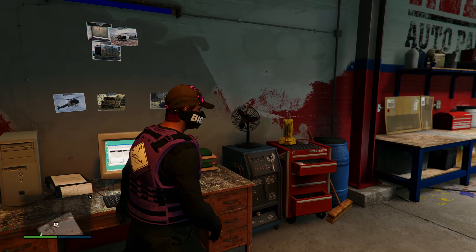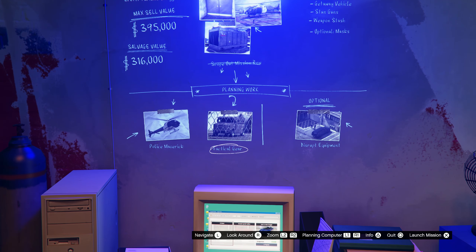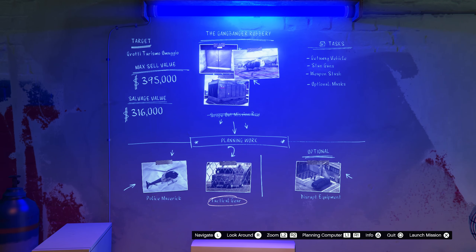Once you've done that mission, run back to the computer in the warehouse. At the bottom, click on the tactical gear mission — that's the mission you need to do to get the trade price for the Police Riot.